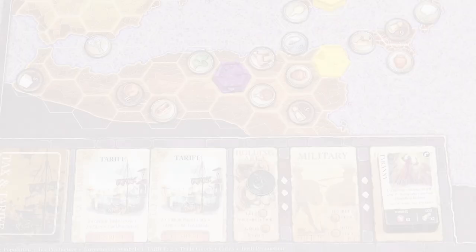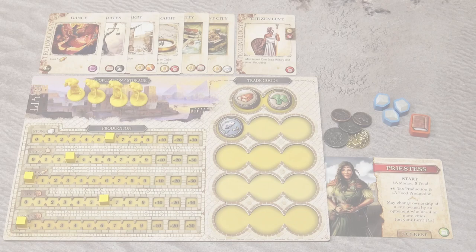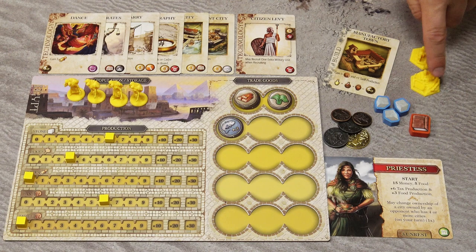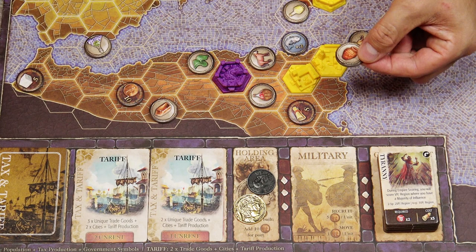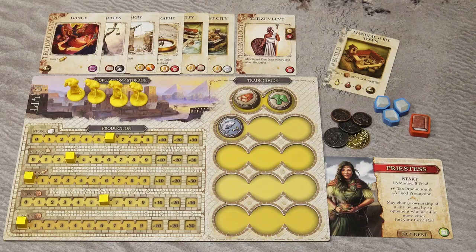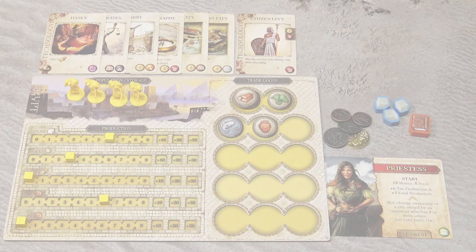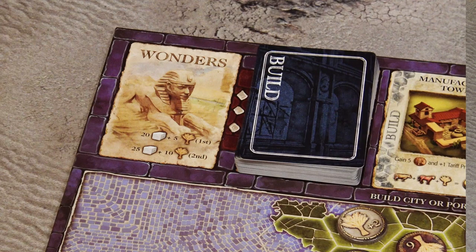When building a town — either manufacturing or farm — take the benefits from the card, then take the corresponding token or miniature and place that town next to any of your cities or port cities, taking any trade goods or cache token from that space if present. Many manufacturing towns provide victory points at the end of the game if you have matching tokens on your player board. When building a project, you don't place anything on the map. Project cards are scoring cards awarded at the end of the game.